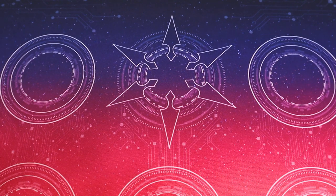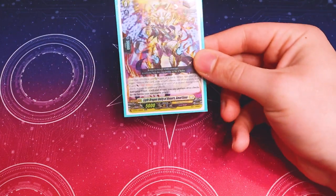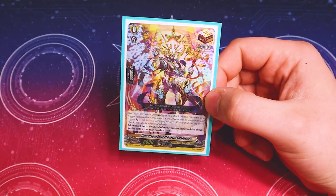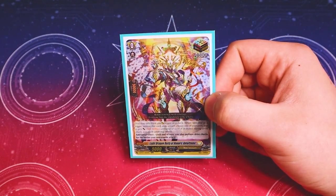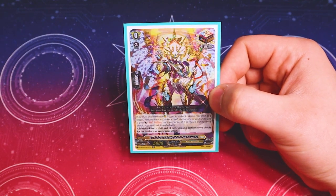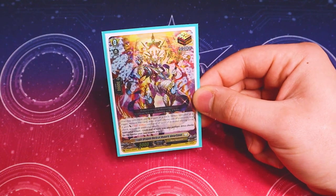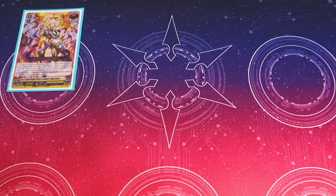Onto our triggers, starting off with our over trigger. It's the best over trigger for Bastion, basically — our Martinoa. It gives your rear guards the ability to perform drive checks, meaning that all your grade three rear guards have twin drive inherently, meaning all of their attacks will be twin drive when they swing, if you get the over trigger off. Twin drive is really cool for your rear guard drive checks.